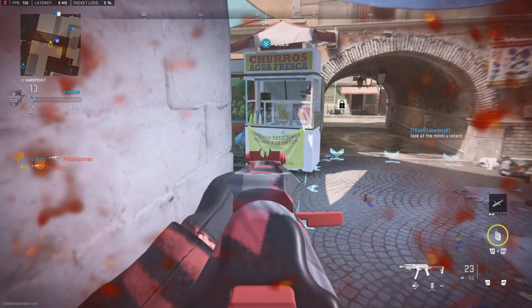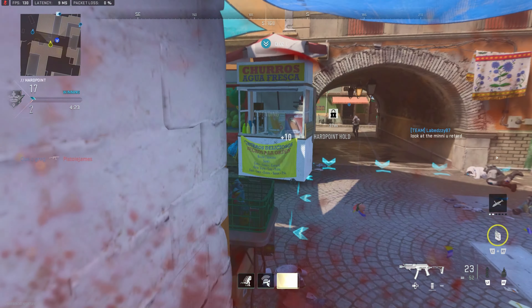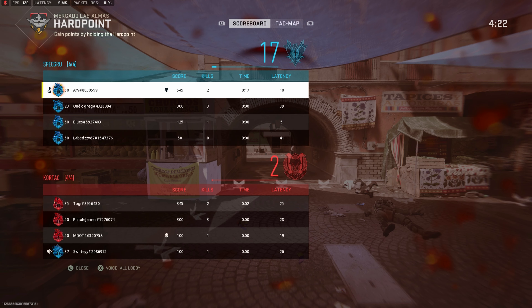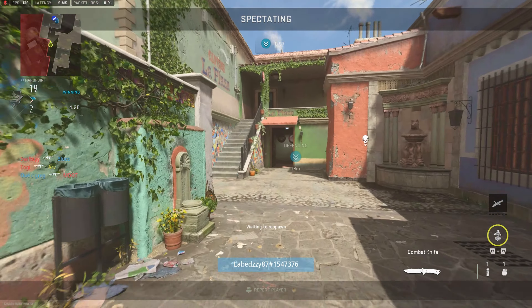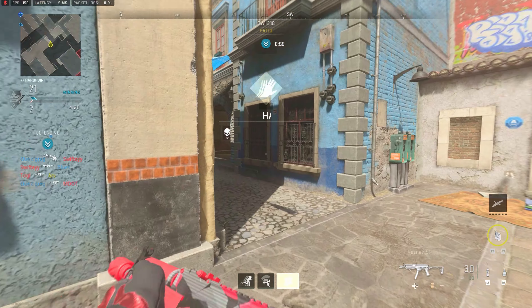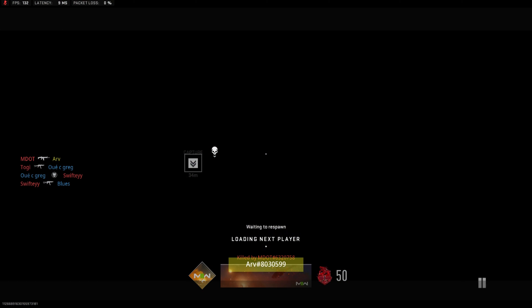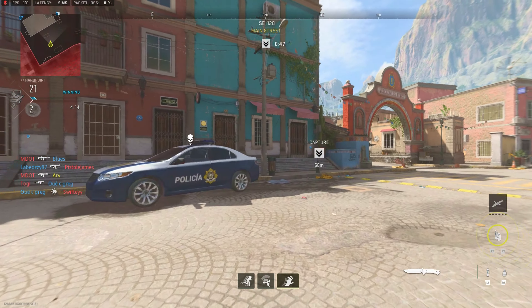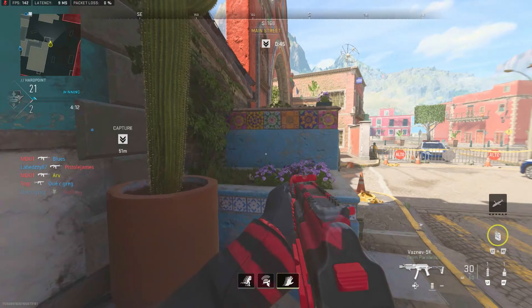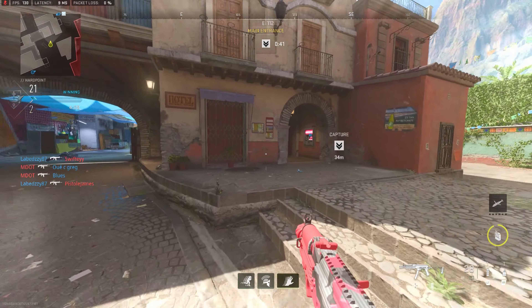My teammates actually lose their gunfights and we're spawning all over the place at this point. It's all about the rotation - the guy comes through tunnel. I can only guess if they're gonna come through tunnel or the left. I don't really expect them to re-challenge me from tunnel because I'm expecting my teammates to be there, but that wasn't quite the case. Now we're in a bit of a trap - I'm relying on my teammates on the other side to get the kills and win their gunfights.